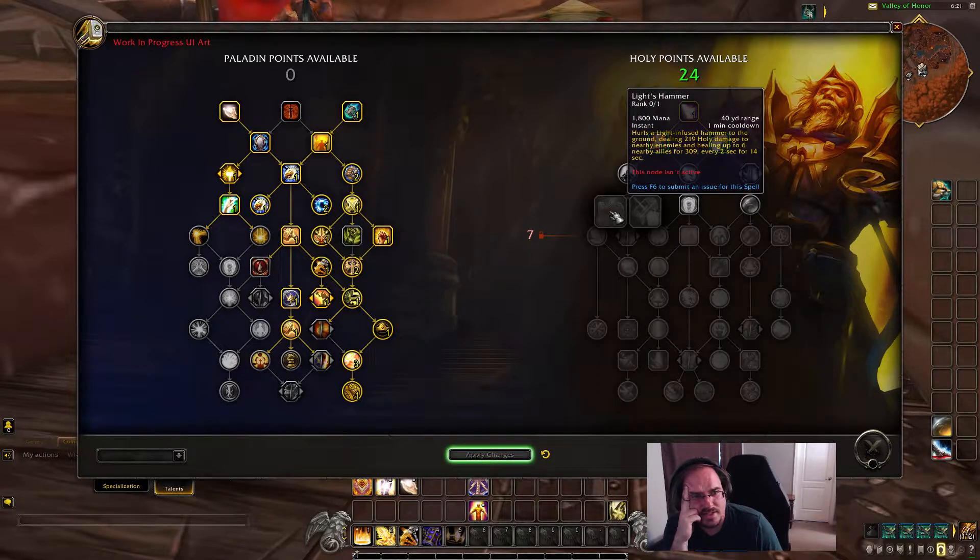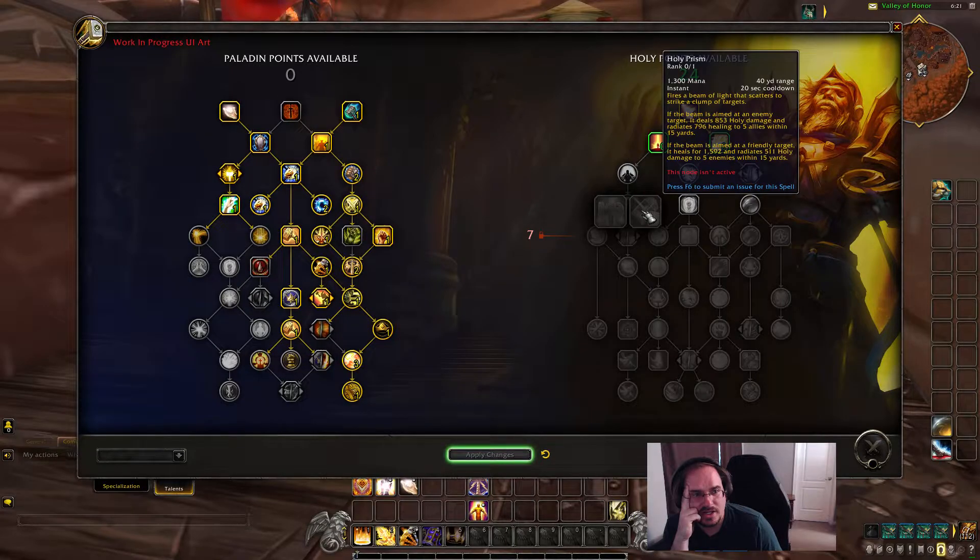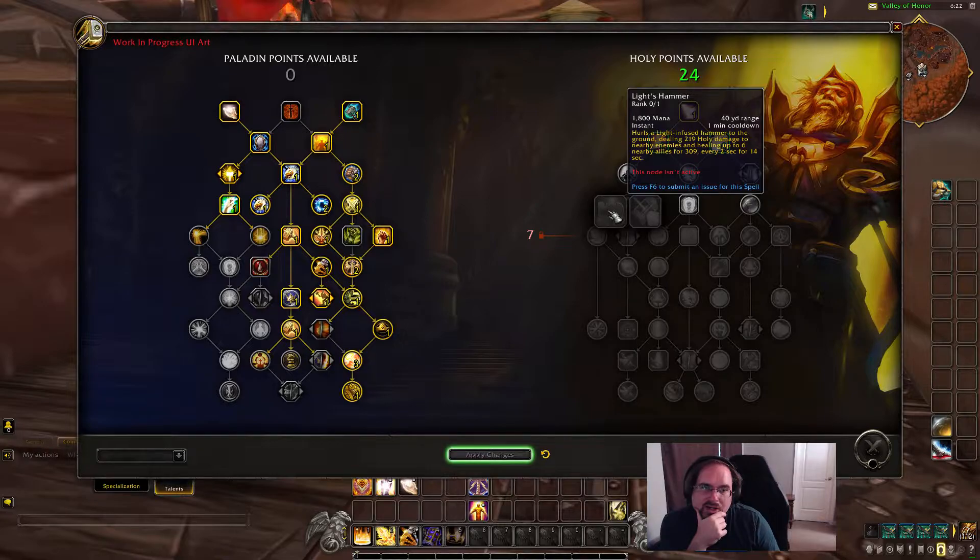The next choice we have is Light's Hammer — we throw the hammer on the ground, it deals damage to enemies and heals allies over time — or Holy Prism, which fires a beam of light that scatters to strike a clump of targets. If aimed at an enemy, it deals damage and radiates healing. If aimed at a friendly target, it heals and radiates damage. I'm a little less interested in Holy Prism since we can't really aim it at a friendly to get the AOE benefit. I'd probably just go for Light's Hammer to get a one-minute cooldown that deals damage and heals.